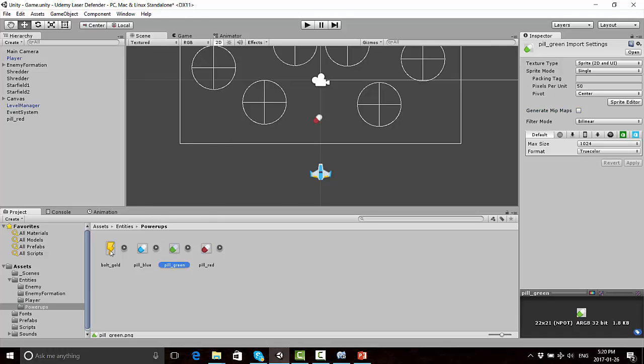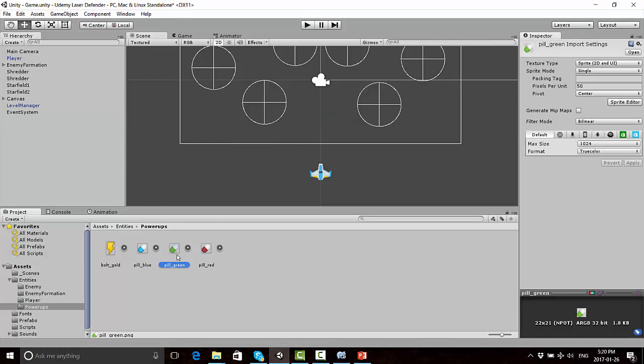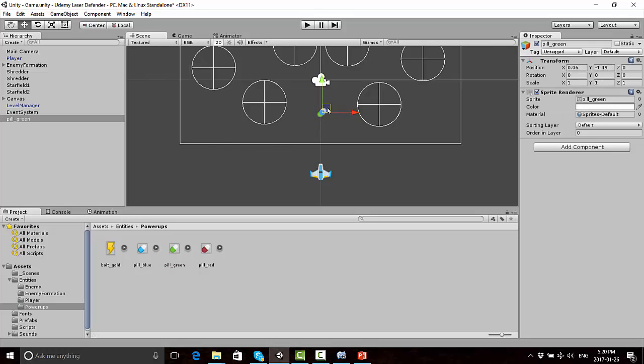First things first, decide which color pill you want to restore the most health to the least health. In my case, I'm going to say green is the lowest health, blue is medium health, and red is the most health. So whichever is the lowest health color you want, drag that into your scene somewhere above the player. I'm going to put a green pill and just rename it HealthPack, and then add some components onto it.